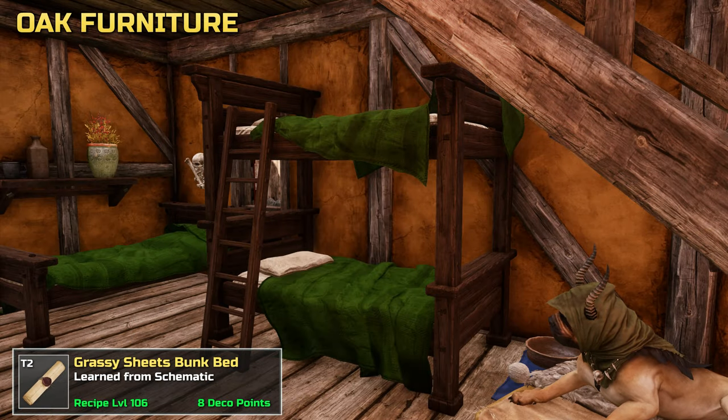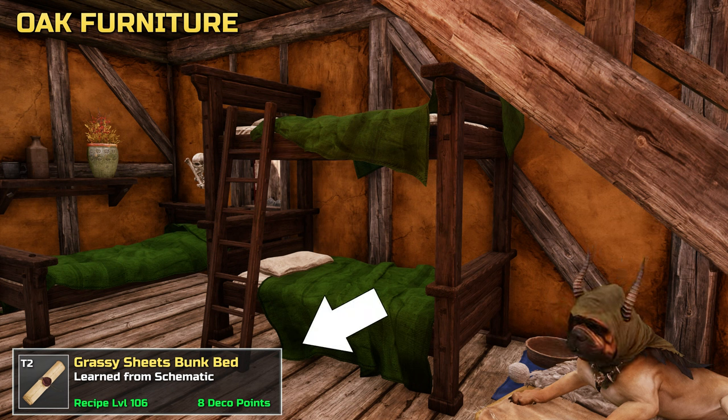This episode is all about the oak furniture range, for which you can get recipes through loot and the trading post. We start off with a bunk bed which belongs to the set. Do note our info box which contains key details like crafting level and decoration points for each item.